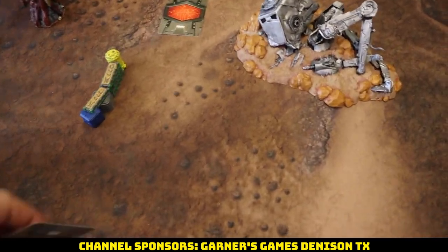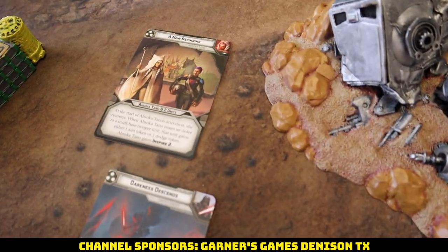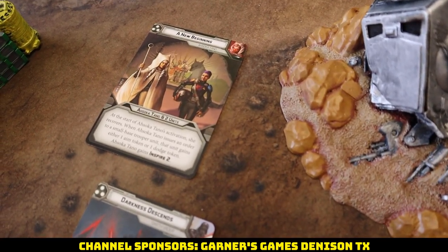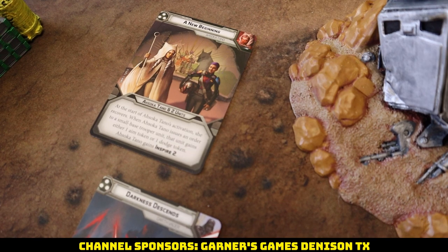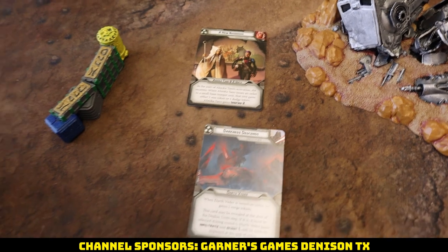For command cards, I went with Darkness Descends — this gives Reliable 2 to Vader for the rest of the game. And they got A New Beginning for Ahsoka and two units: at the start of Ahsoka's activation she recovers, and when she issues an order to a small base trooper unit, that unit gains either one aim or one dodge token, and she gains Inspire 2.